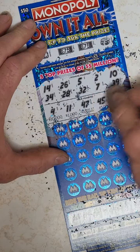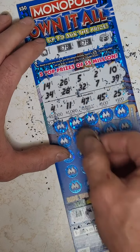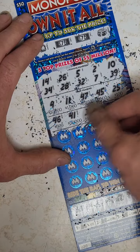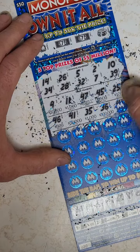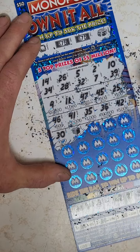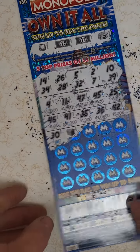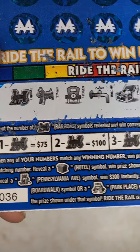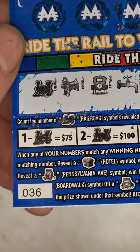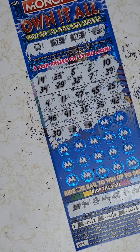Five million man, that's what I want. 45, 25, 46, 41, 35, 36, 42, 30 — oh, oh, oh, baby! I don't even know what I just hit there. When any of your numbers match any winning numbers, win the prize shown under the matching number. Reveal a hotel symbol, win the prize shown under that symbol. That's a good one there — oh my god, holy sugar man!